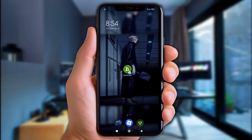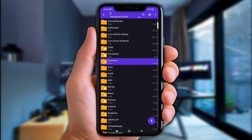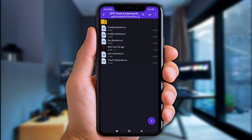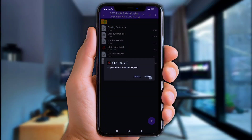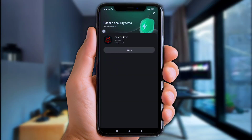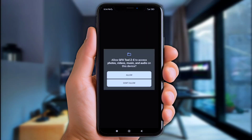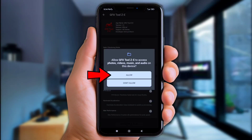First of all, let's open ZArchiver, then go to the download folder. Click the file you've downloaded and extract it here. Now install the GFX Tools app. As you can see, this app is 100% safe and does not cause any serious risk. Now if there are any permissions shown, that means y'all need to apply them to make GFX run perfectly.